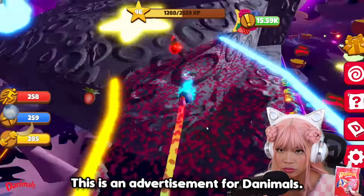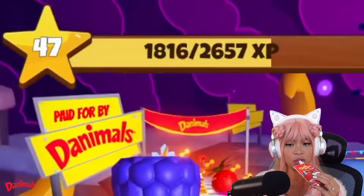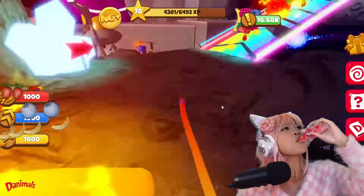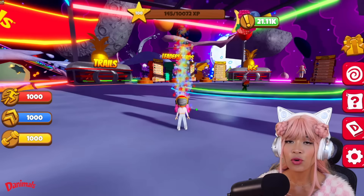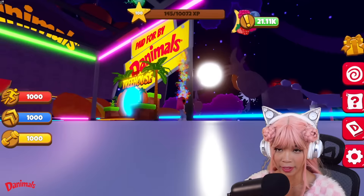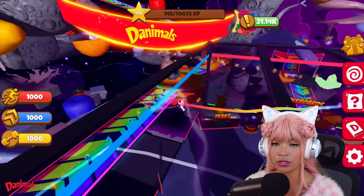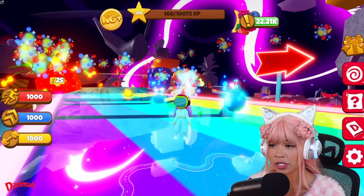This is an advertisement for Danimals. Level 98, level 99, one hundred — we did it! I am now level 100 in Danimals Adventure World. My stats are super high, they are at maximum. Look how high I can jump — I hit the ceiling. I have to go outside. I can jump onto the roof! And look how fast I can run. My character is going crazy, and I have so much stuff to claim.